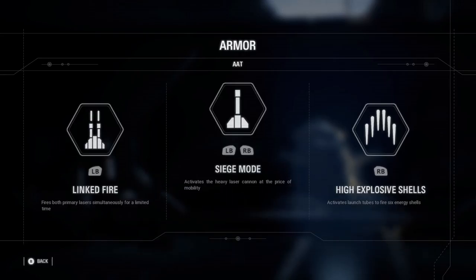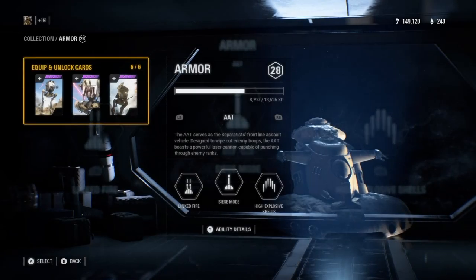First, let's start off with the abilities. It gets Linked Fire, which lets you fire both your lasers simultaneously for really high damage at a fast fire rate. Siege Mode gives you a little bit of a sniper — you can sit back and use it like artillery. And High Explosive Shells literally fires a couple of grenades or rockets, though it's a very close-range ability.